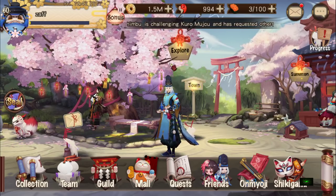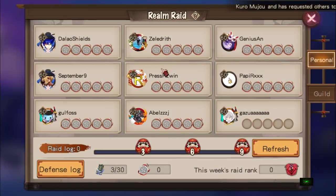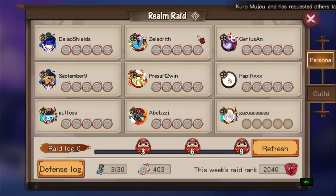Going back to the most important thing you can get daily: realm rates. For every three wins you get 5 jade. If you can win three, refresh, do another three — it adds up. It's already Friday and I've only got 403 medals, so about 80 fights in five days, which isn't much.